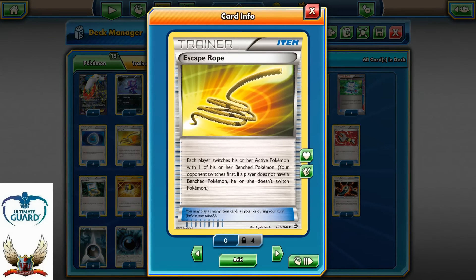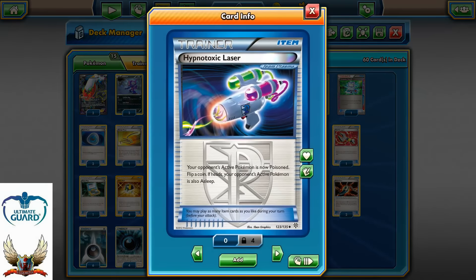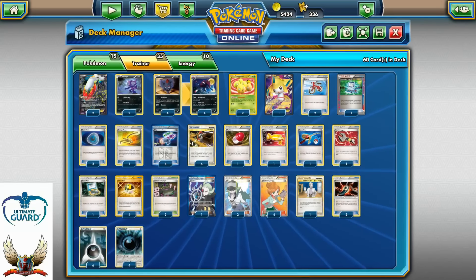Escape Rope — no doubt about it, you need one copy because it's way too good. If you cannot flip a coin, sometimes Escape Rope can bring you a victory since you can have free retreat with your Darkrai. Four copies of Hypnotoxic Laser for extra damage from poison and to put your opponent to sleep. Four copies of Junk Arm, no doubt about that. A single Plus Power is a secret weapon tech — it can add 10 more damage from nowhere and one-hit knockout your opponent's Pokemon.